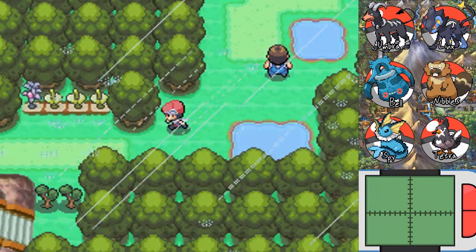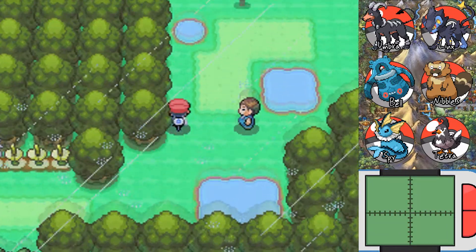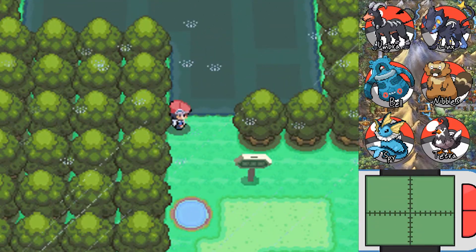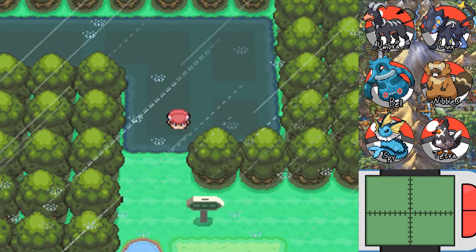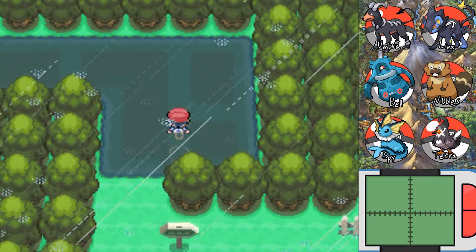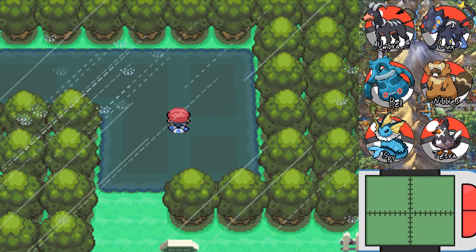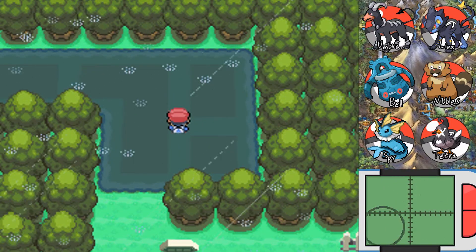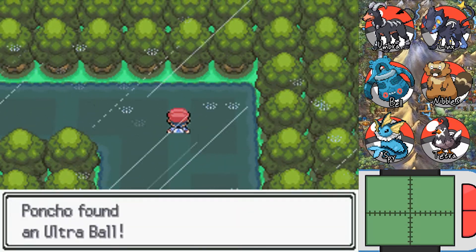Just to double check there's nothing... maybe it's up here. I don't know if I explored this swamp very thoroughly. Let's get item finding. Yeah, there's something here. Get out of the squishy part. I see the little pulsing thing — oh yeah, there's an item over here. Where's it at? An ultra ball.